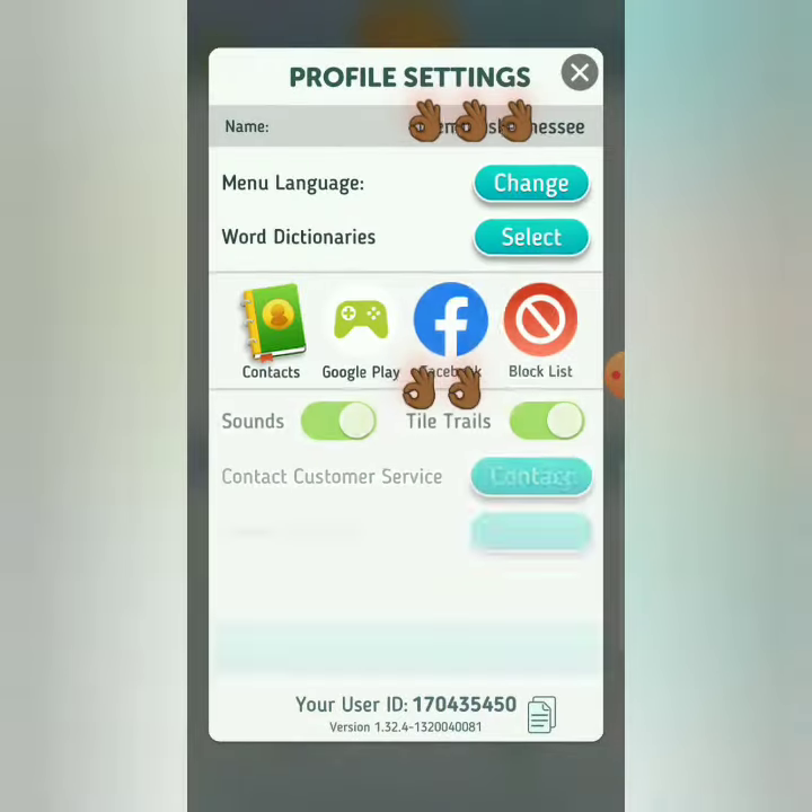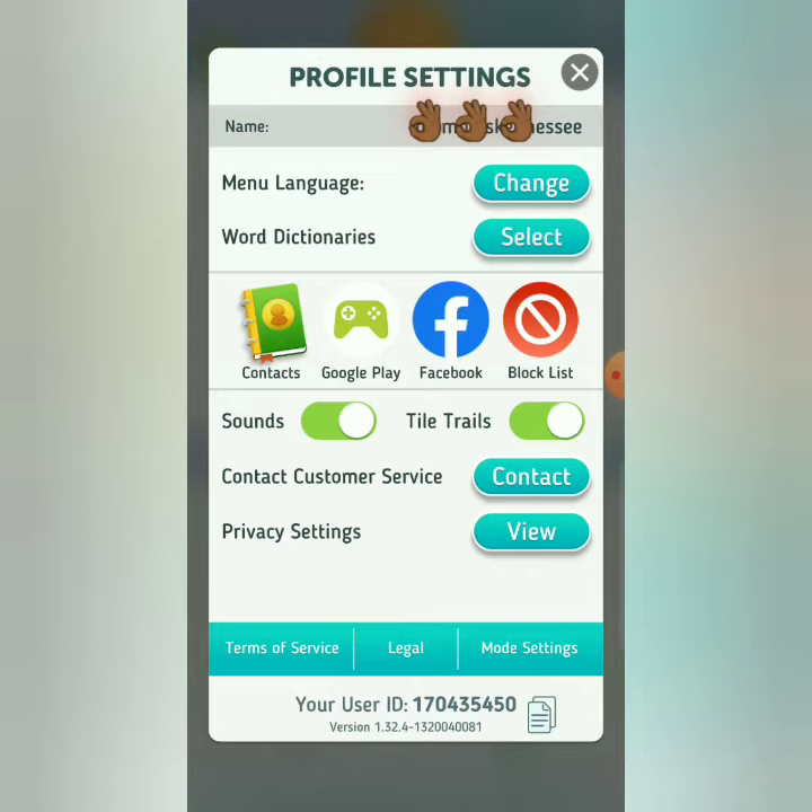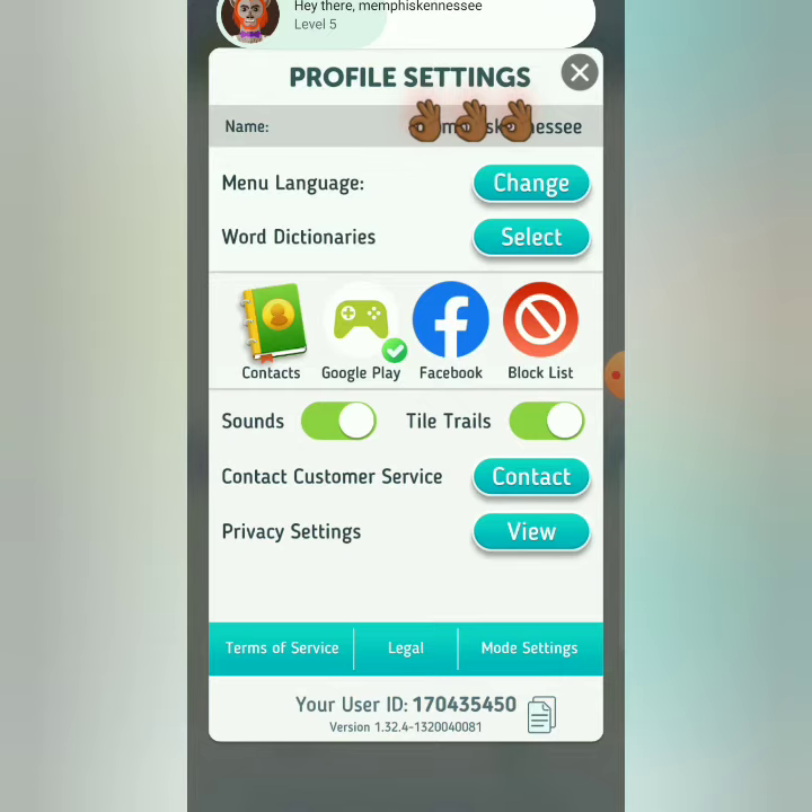It'll show you your profile settings, and you'll see a green game remote controller icon next to Facebook in the middle of the screen. Tap on that — it opens Google Play Games that you just downloaded, and it's gonna sign you in. You see that it just signed me in, and that's what helps you transfer your information over.